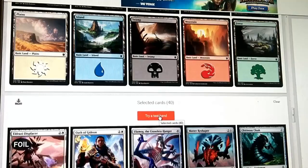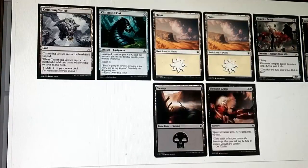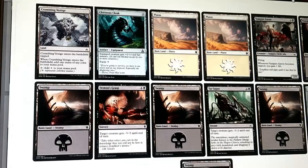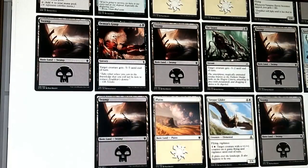You can do a test hand here - you can't actually play on the site yet, but I think you can export to XMage. Our first test hand is actually fine. On turn 3 we can play our Vampire Envoy, and we can equip Chandra's Cloak which is not bad at all - we'll have a 3/5 flying menace on turn 4, could be worse. The next turn we can follow it with Demon's Grasp. We're flooding a bit here with lands though - Kozilek's Pathfinder and the lands to play it, that's pretty good, but hopefully we won't flood too much.